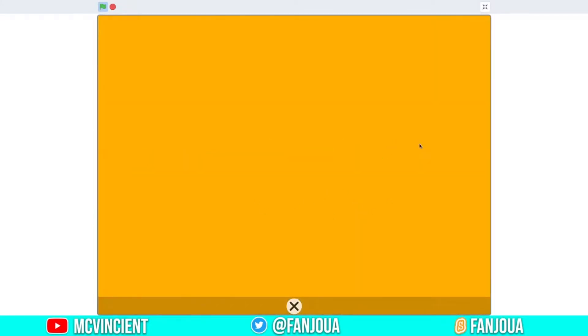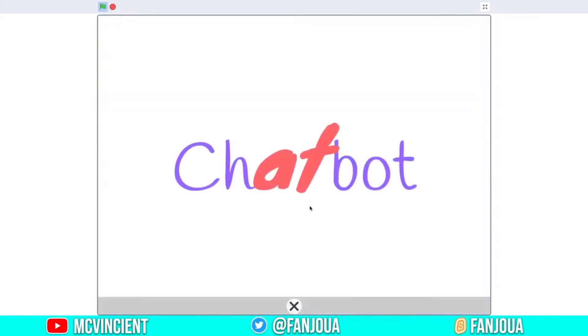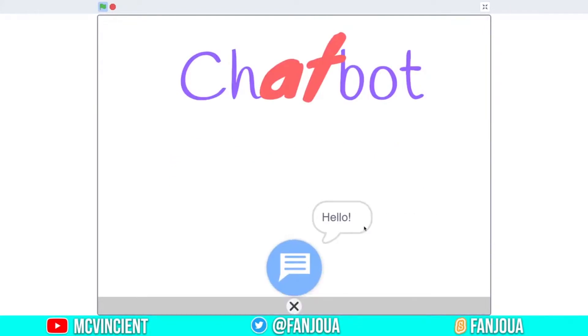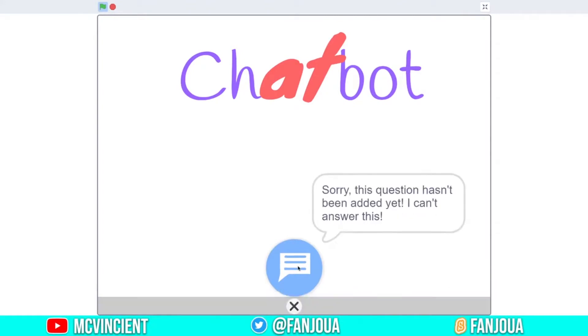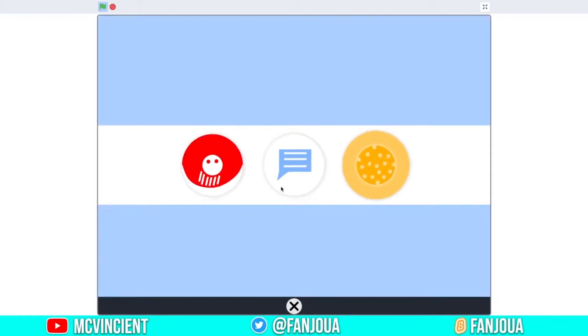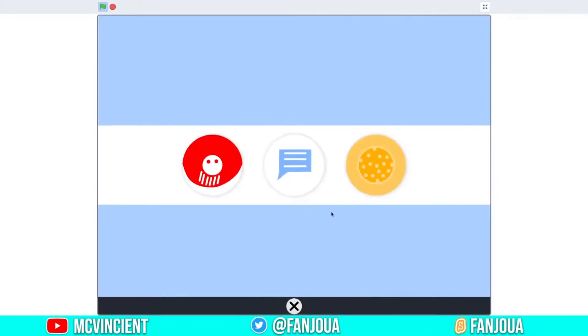Let's play cookie clicker. Here you can see this is the intro screen and this is the game, but it's not really complete. Even the chatbot has only two commands — 'hello' will say hello, and 'hi' will say hey. Anything else, like 'lol xd', gives 'sorry, this question hasn't been answered or added yet.' So this has only three apps and a fading screen when we open and close an app.